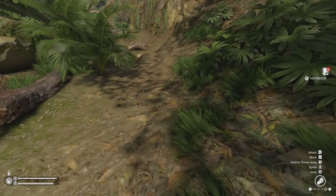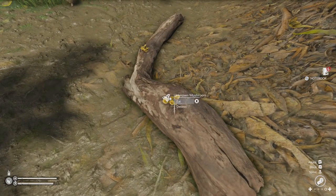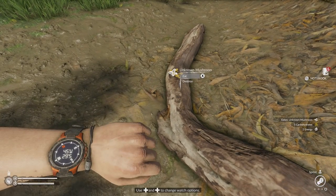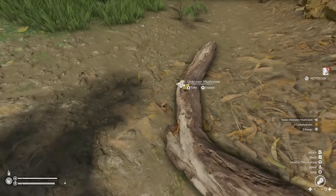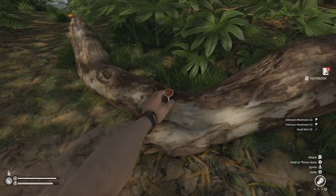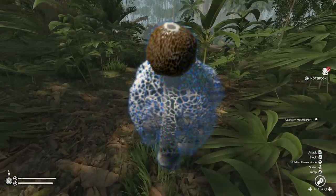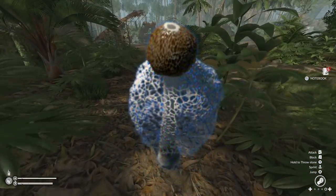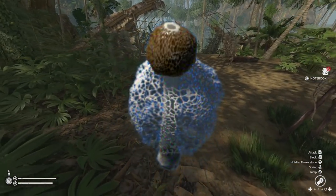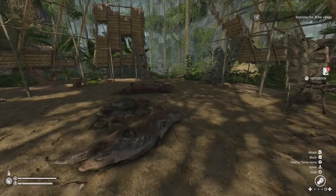Mushrooms are mostly your friends. Near enough all the mushrooms you'll come across in the early stages are going to benefit you. Make sure you eat all the yellow ones and any orange ones you find — they also have some extra beneficial properties. The orange ones found on trees give you the opportunity to cure some infections. However, avoid the spider white mushroom type — you'll find plenty of these in the first stages. They will give you some carbohydrates but at the risk of food poisoning. Stick to the yellow and orange mushrooms in the early stages and you should be good.